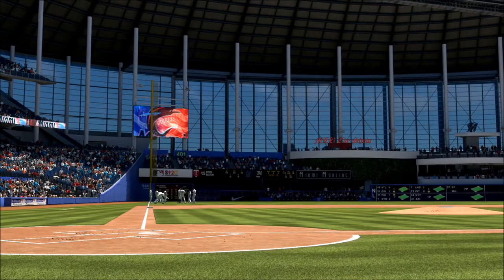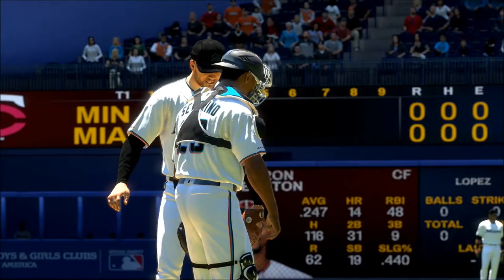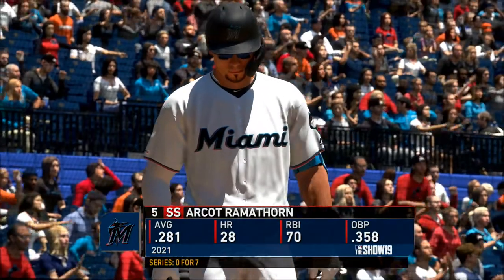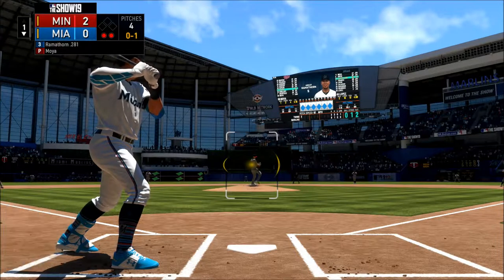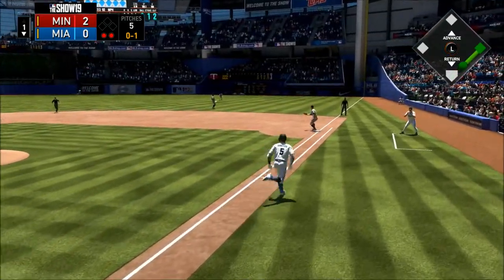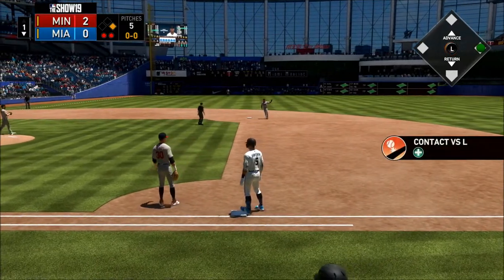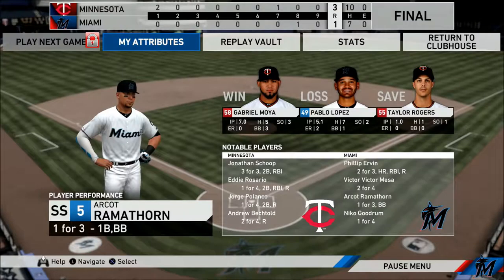Afternoon baseball now from beautiful Marlins Park in Miami, Florida. You know how important it is to throw that first run up on the board, and that's exactly what they did — a little crooked number, a two-spot to give their pitcher a chance to relax. They jumped out to an early lead in the first and never looked back. Gabriel Moyer earns the win.